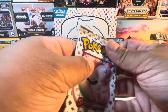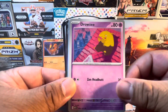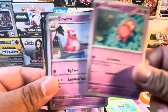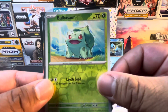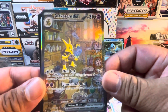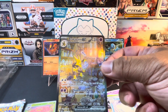Next pack: we've got a Diglett, Drowzee, Bulbasaur, Slowpoke, Slowbro, Machoke, Dewgong, Reverse Holo Bulbasaur — ooh, Alakazam EX! It might be an illustration art card. Let's go ahead and sleeve this one up — that looks very nice.